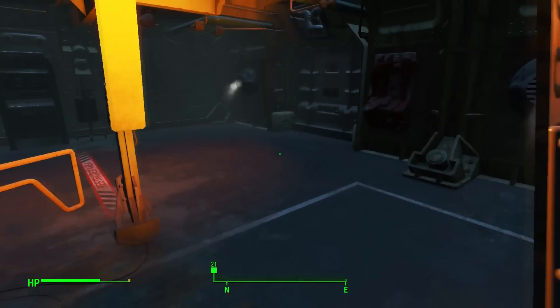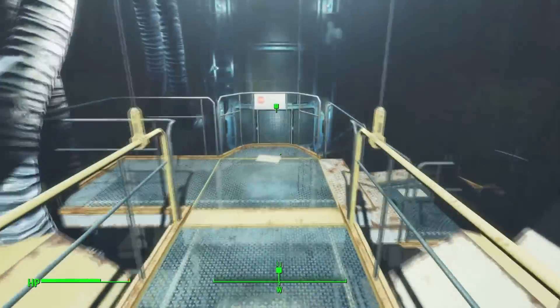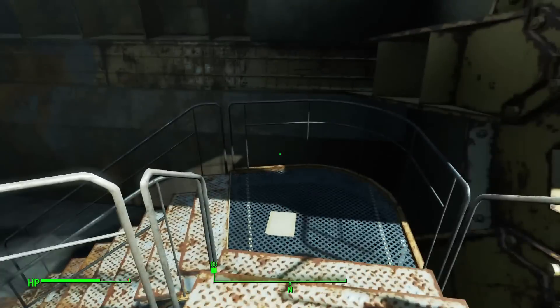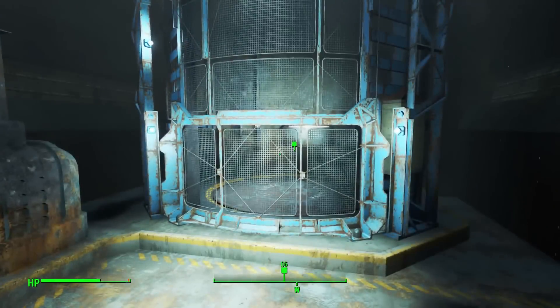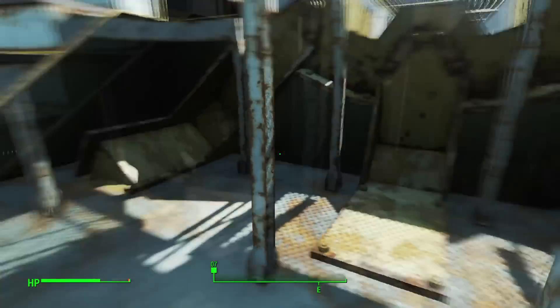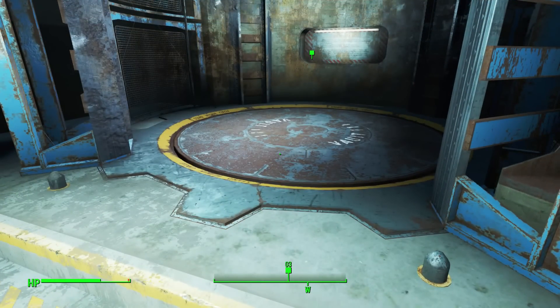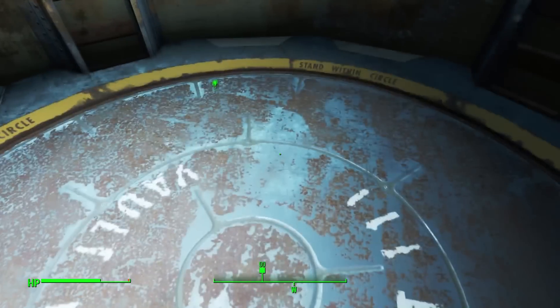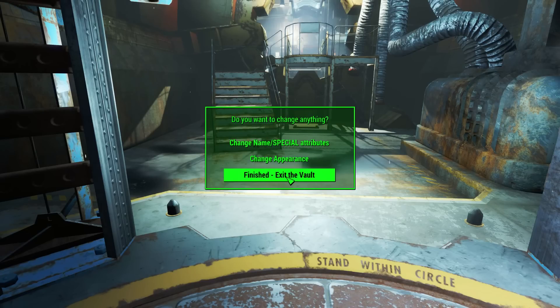I almost missed that — could come in handy no doubt. Okay, it's time to leave this place. We'll want to remember to come back later because there was some kind of weird weapon in the overseer's office we couldn't get to. The elevator came down for us — that's nice, kind of scary in a way, though probably just automated. Does it want me to change anything? No, let's go — I don't need to change my name, SPECIAL attributes, or appearance. Let's get out of here.